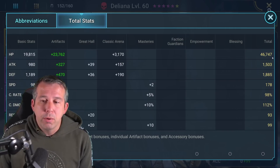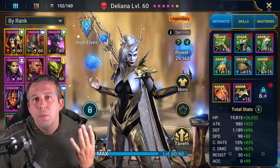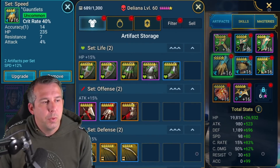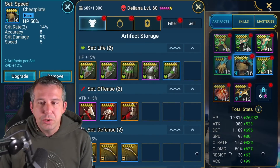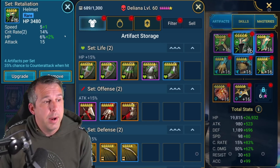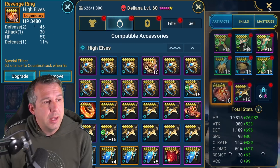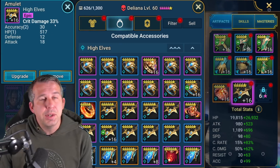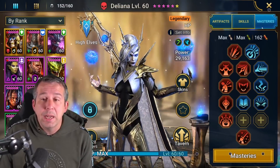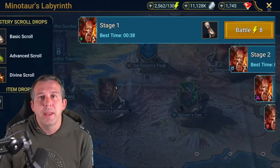I'm running around 178 speed — this build is honestly nothing special. You want to push 100% crit rate, a bit of crit damage, and a bit of health. Those are the three or four things you want: health, crit rate, crit damage, and speed. Going through the gear: four-star crit rate gloves, HP chest, speed boots, an HP ring with HP on it, and a crit damage amulet. It's a very basic build, and she's still farming scrolls herself, so it's almost perfect in terms of efficiency.